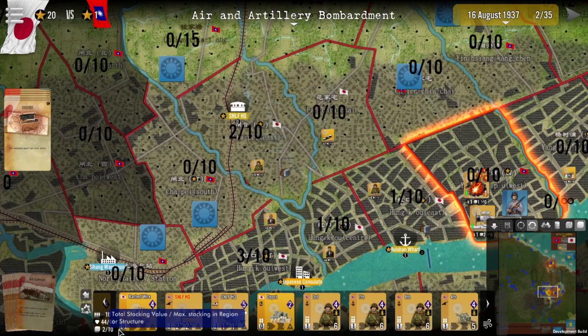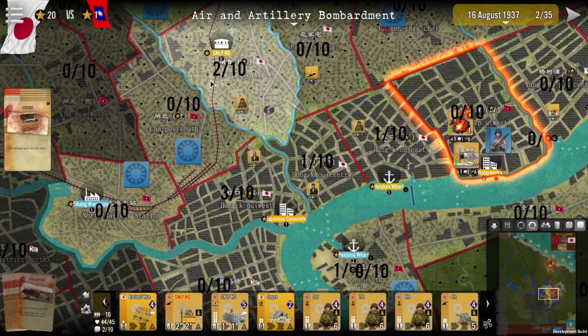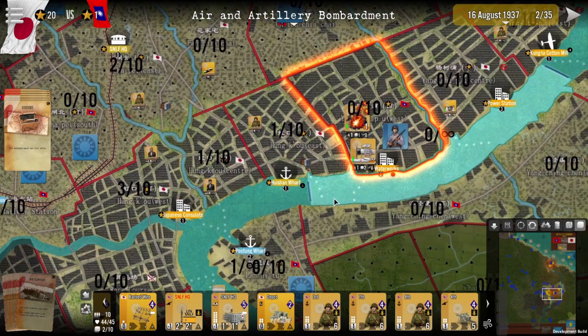So while we have a stacking value of 4 in total from the units here, it's actually being reduced down to 2, which you can see over here on the map at 2 out of 10. Stacking value is very important to manage, as that determines how many units you can actually have in a single space to fight and defend. So you want to try and maximize that. Thank you and goodbye.